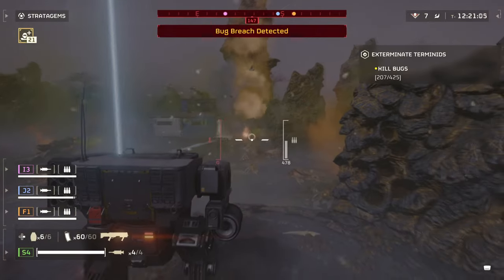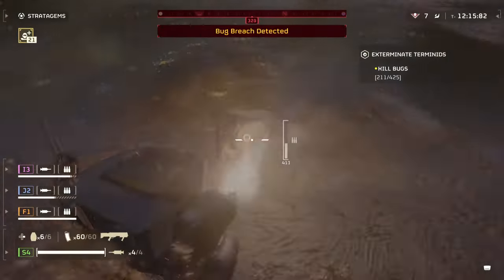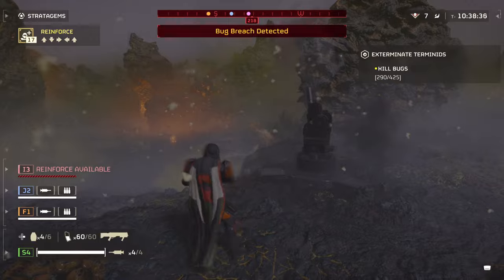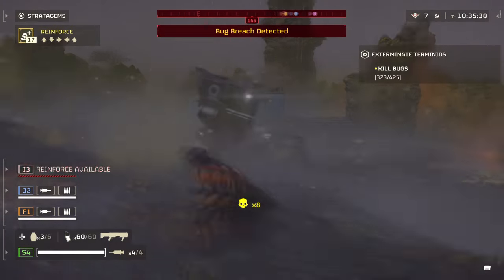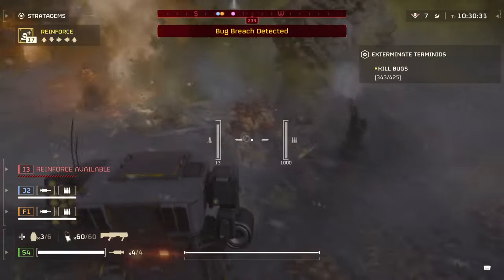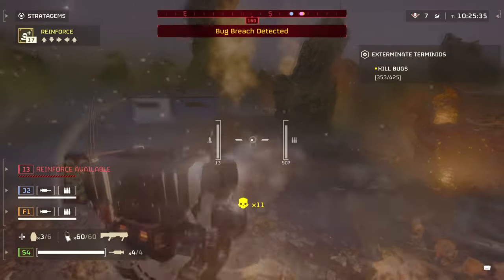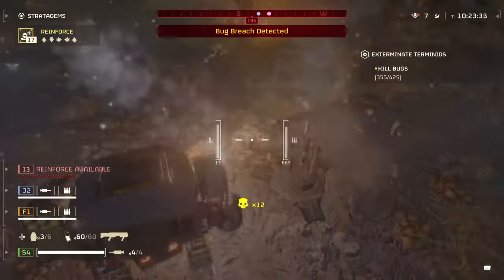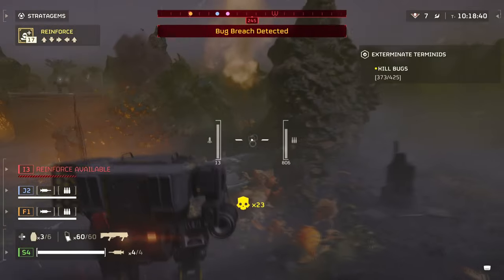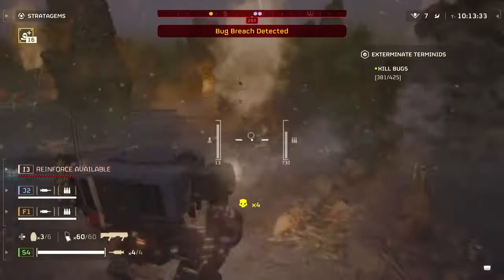Many players might know this already, but while in your Exosuit, you can't use your stratagems while in the suit itself, and this causes a high risk when needing to exit and use them on the fly. However, if you really want to make your stratagems count, then using the machine gun turrets, mortars, auto cannons, EMS mortars, etc. — the emplacement stratagems will be a huge benefit since they can be placed down in whatever given area you like and will function well without your support. Using it on a smaller map is where this combo will excel the most, and honestly it's where the Exosuit will best fit in as well.